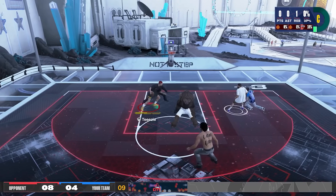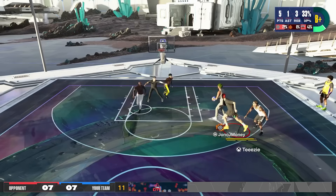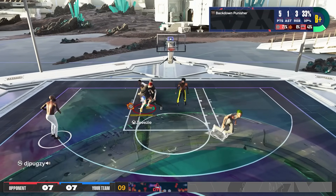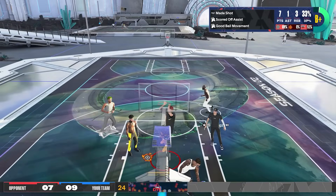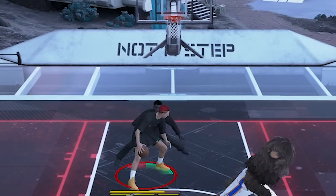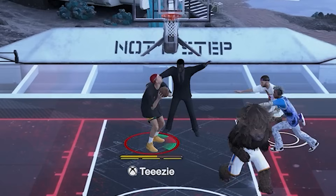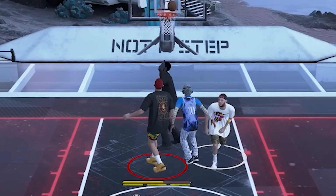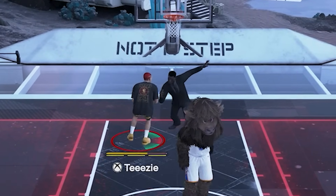Here you can see I didn't get the animation I wanted, so I decided to pass the ball instead. Only take that dunk if you got the shove animation or you really have a good position. As mentioned at the start, it's not advisable to try a standing dunk in front of a good defender. Even if you get the shove animation, I still don't recommend it — a defensive big can still catch up, as you can see here.